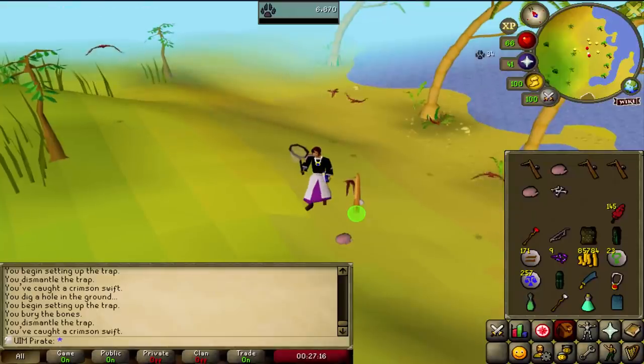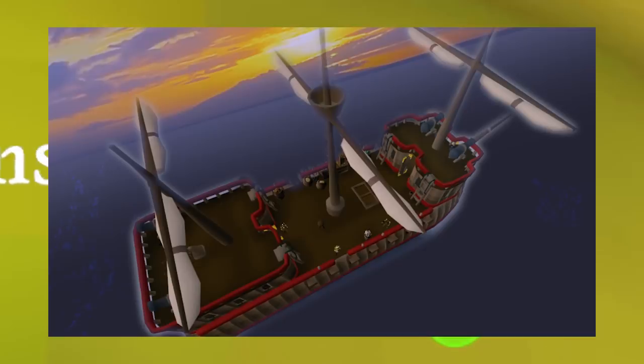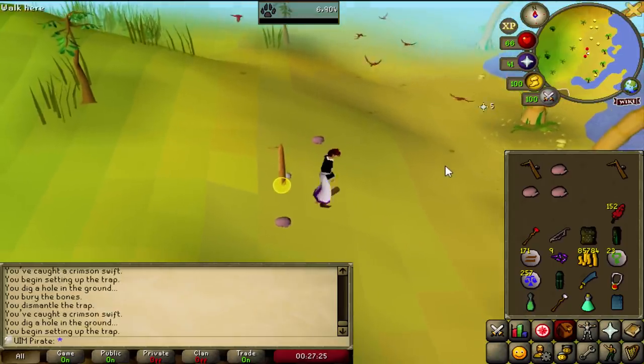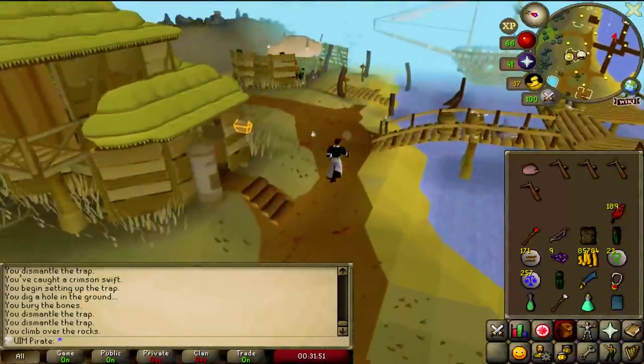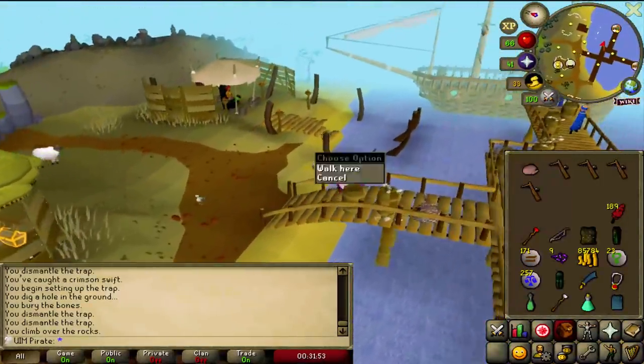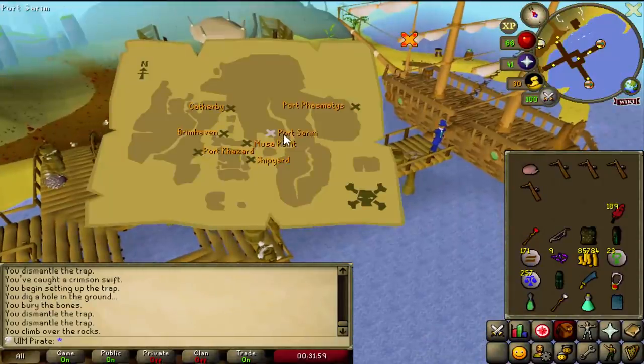I'm gonna grab this butterfly net here, just in case we find any implings on the way. And so it begins — we are off on this ship, catching birds to 50 Hunter. I thought I was ready, but I think I have something I want to try. I've never seen anyone do this before — you'll see what I mean.